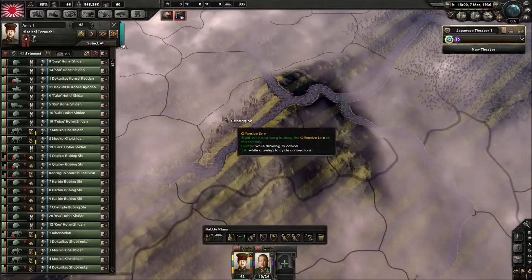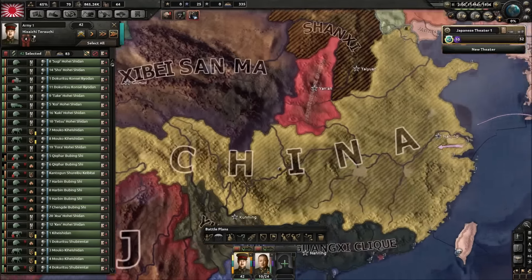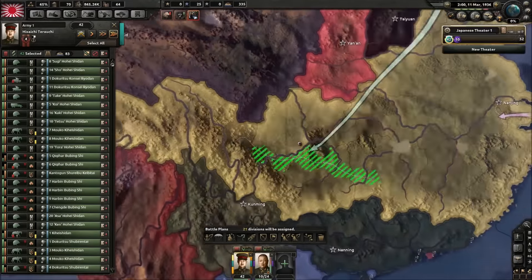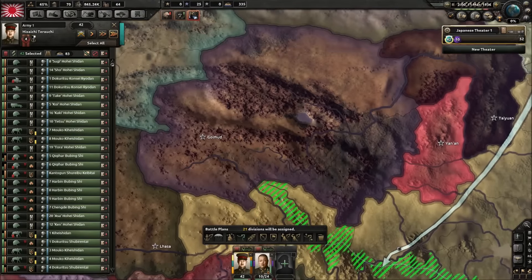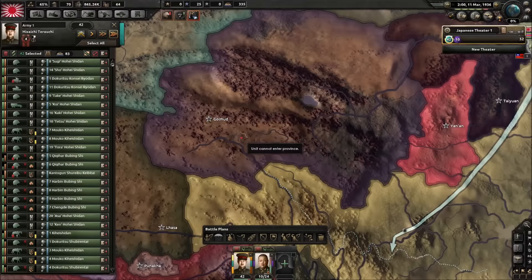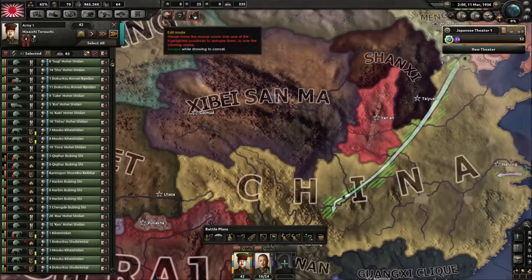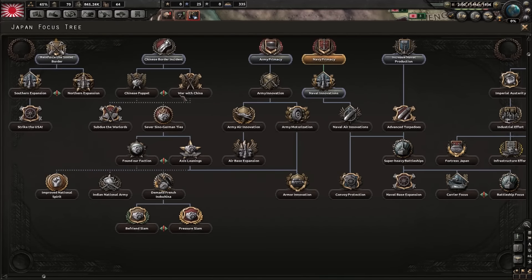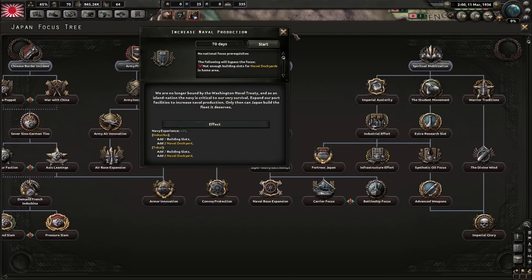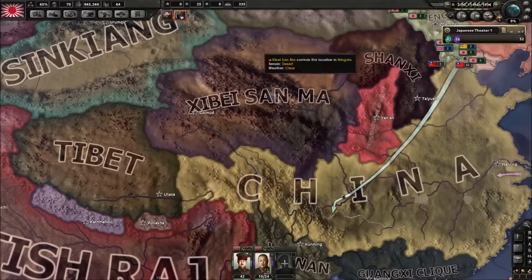We want to capture everything here, so that's this bridgehead we're going to get. Going to land, going to capture that. Same time we're going to push down here — that's the border war, it's nothing to worry about. This is the city you want to capture, because this city is going to fall to these guys. We're going to want to do a push straight through down to this city here. So what you want to do is you want to do this offensive line capturing here. We could go straight into the war with China, but I'd really like to increase my naval production first.